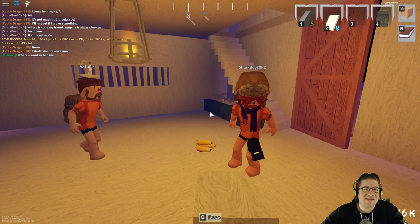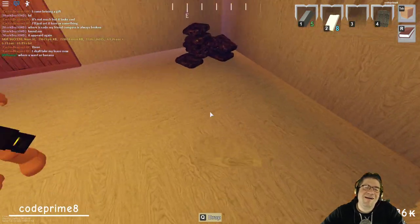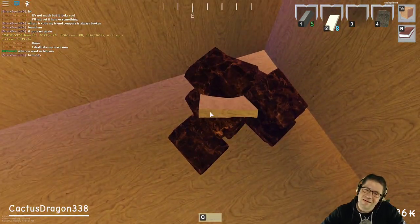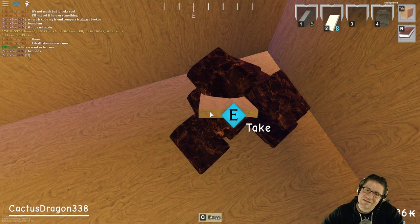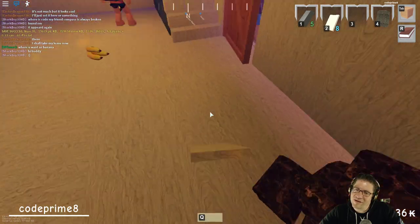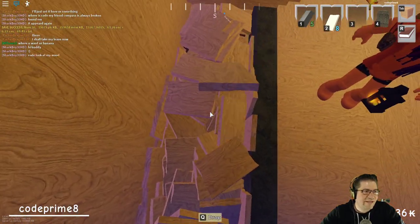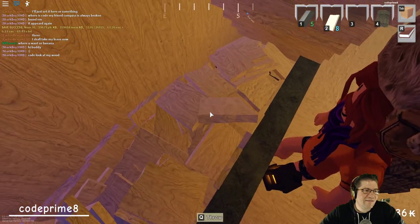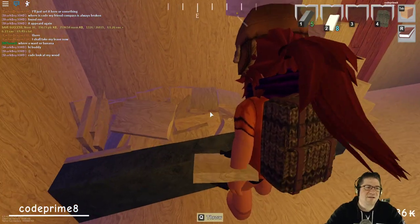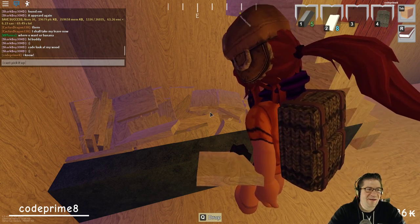Right there — perfect, thank you! Hi Shark Boy, who looks like Defaultio oddly. Oh no, that's marble — I think that's awesome. Code, look at the wood — I know, I know, I can't pick it up.